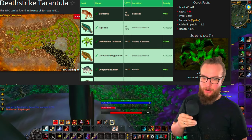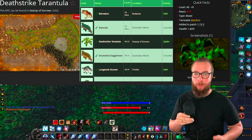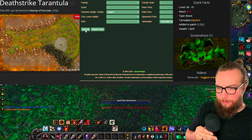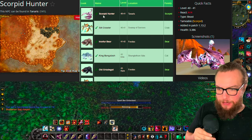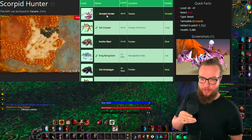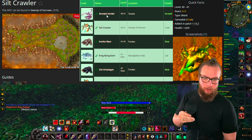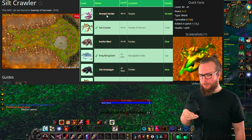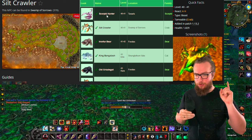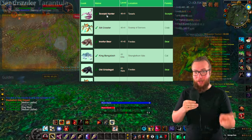Actually, it's gonna be the Deathstrike Tarantula in Swamp of Sorrows at level 40, so you're gonna be max level at this point. But if you want to get your cat as powerful as possible, go ahead and pick up this one. And finally for Claw 6, we're gonna wanna pick up the Scorpid Hunter in Tanaris — that's gonna be the best option. Also the Silt Crawler in Swamp of Sorrows. Going to Swamp of Sorrows might actually be the better option because you can pick up both your Bite and Claw while you're there and just train it all in one trip.